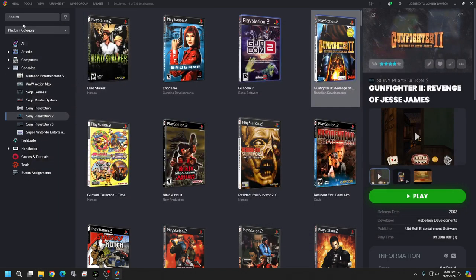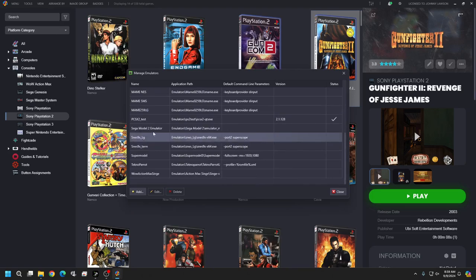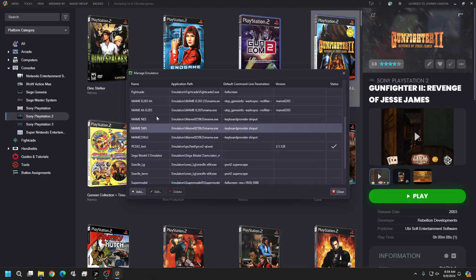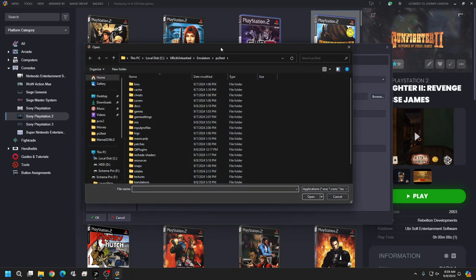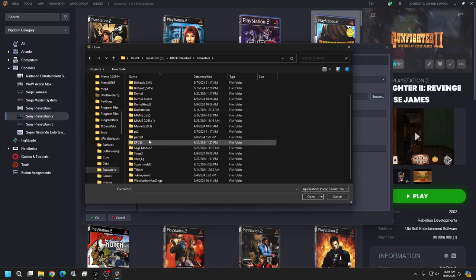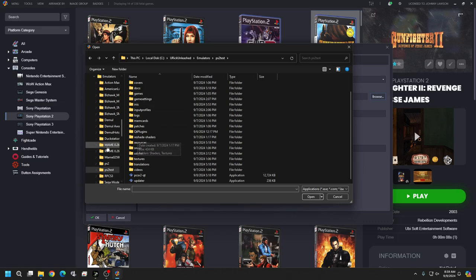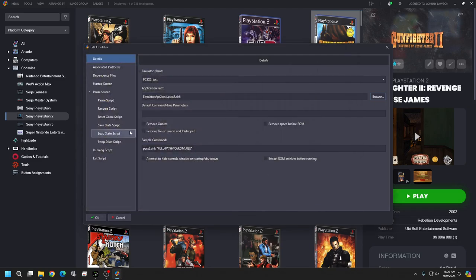Close Notepad. Go back to Tools, Manage Emulators, select the PS2 emulator you just set up. Now point it to the AutoHotkey file we just edited. If you don't see it, switch the file filter to All Files and everything will show. Select the AutoHotkey script and hit Open, then OK.